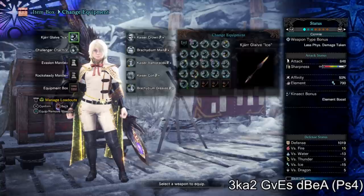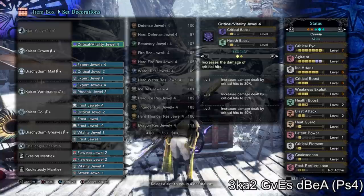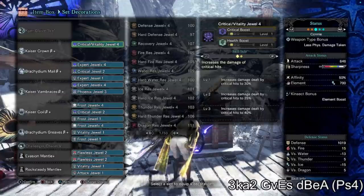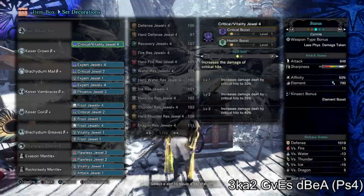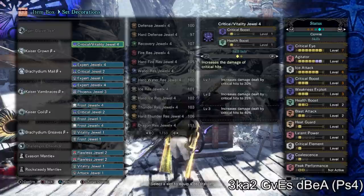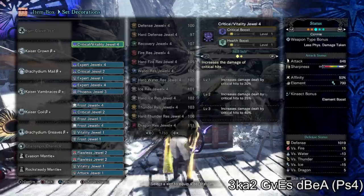Here are the skills. I've maxed out critical eye, agitator, that kind of thing. I really don't like tenderizing with insect glaive — I don't think anybody really likes tenderizing Alatrion in general. The way I've built this set, we have 50 affinity on base without considering other modifiers. With the 20% from Agitator at level seven and the 30% from untenderized Weakness Exploit, we immediately reach 100 affinity without having to tenderize.